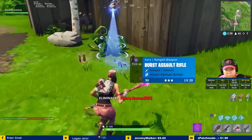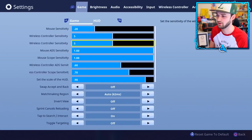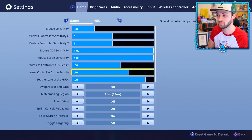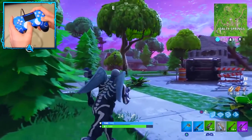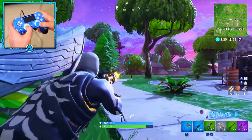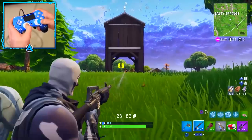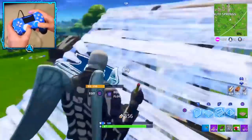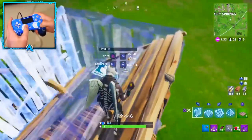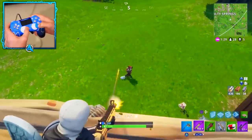Let's check out Ali A. Surprisingly, Ali plays at default 5.5 settings giving him an advantage at range. More surprisingly, his ADS and scope sensitivities are 0.6 and 0.7, making them quicker than you'd expect. From watching his gameplay he appears to regularly change his settings, which makes sense for a player who plays other games as well as Fortnite. Ali is also another one who uses a pro controller to keep the edge in bunny hop battles.